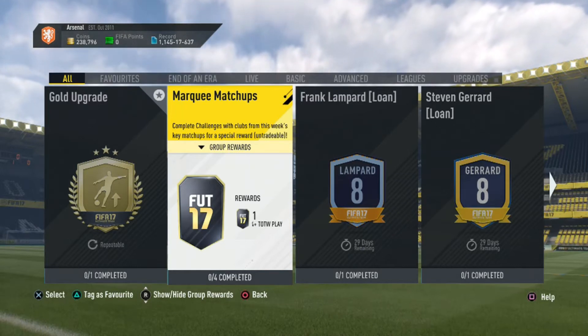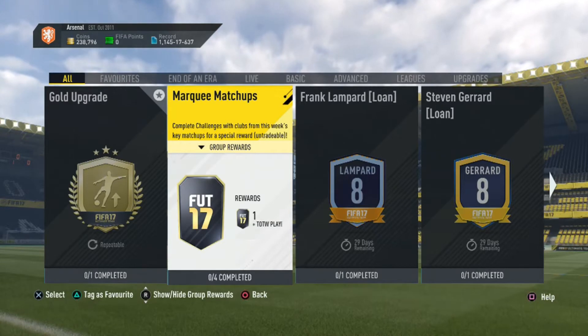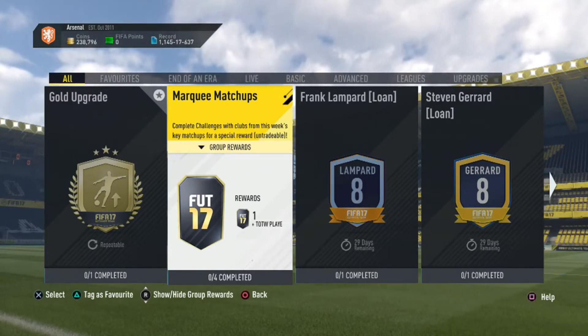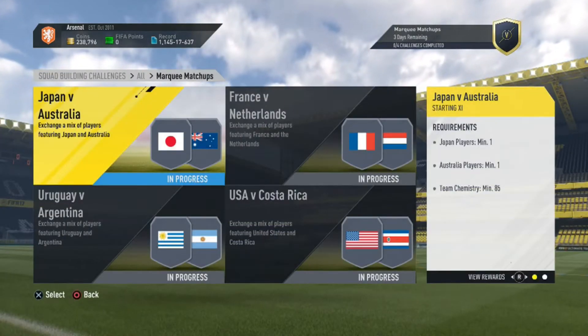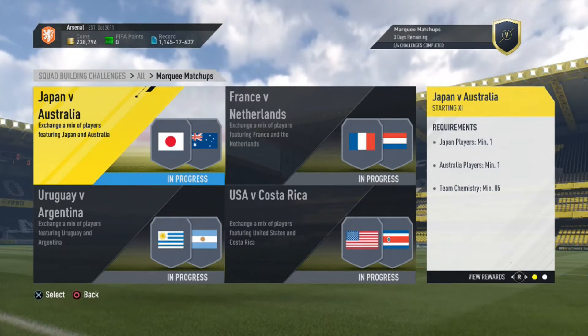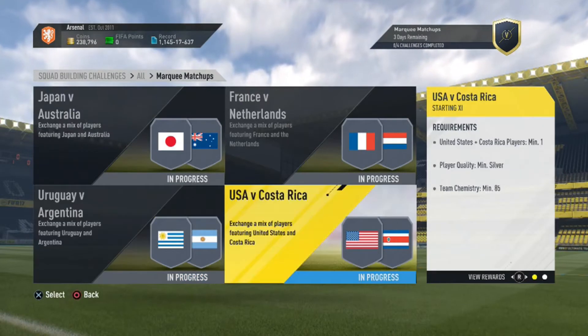Welcome to new Maki Matchups SBC. There are 4 new matches, they are all international. There is Japan against Australia, France against the Netherlands, Uruguay against Argentina, and USA against Costa Rica.